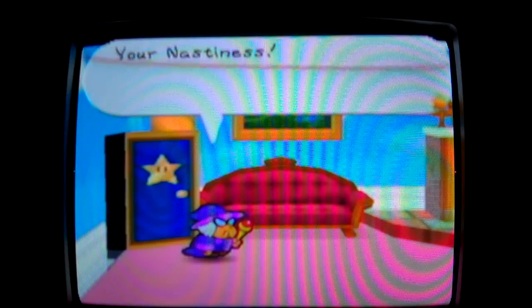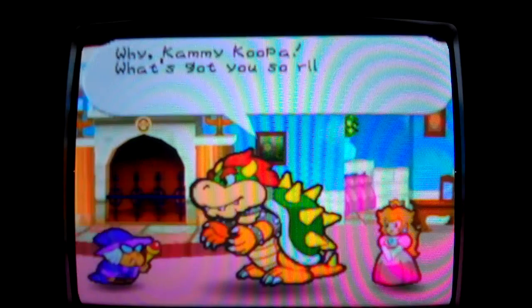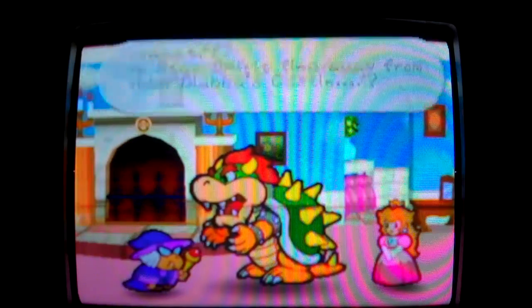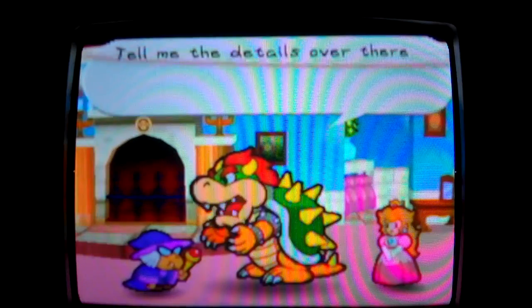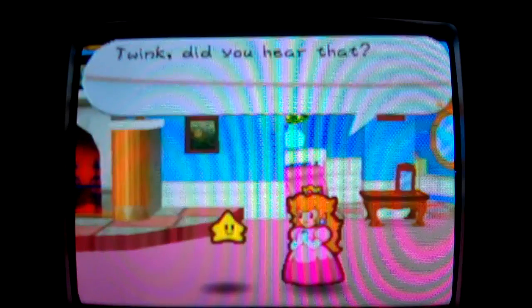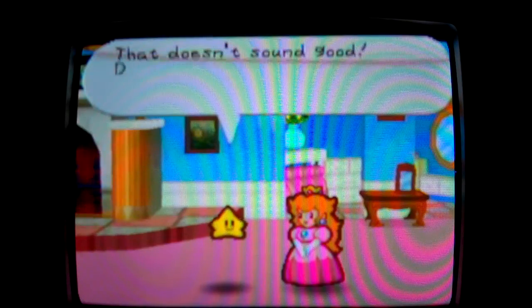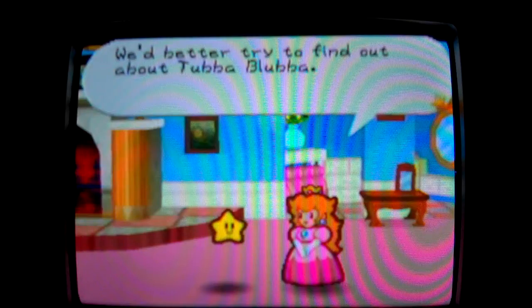The next one — our enemy Mario will fight against is Tubba Blubba. The third star spirit had escaped from Tubba Blubba's fortress. They say Tubba Blubba is also known as Tubba Blubba the Invincible.